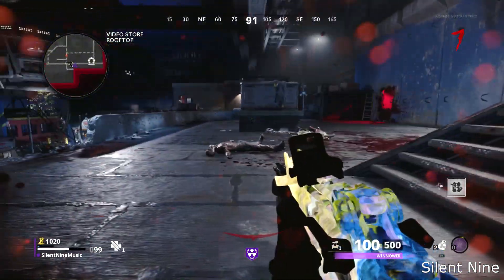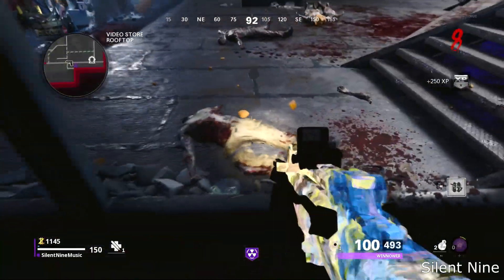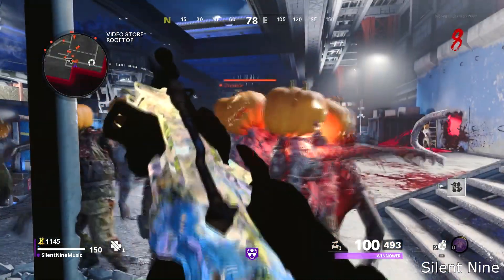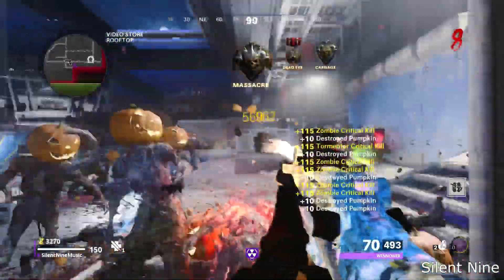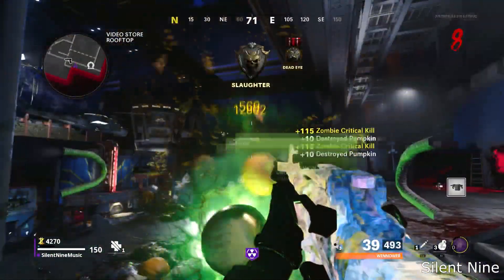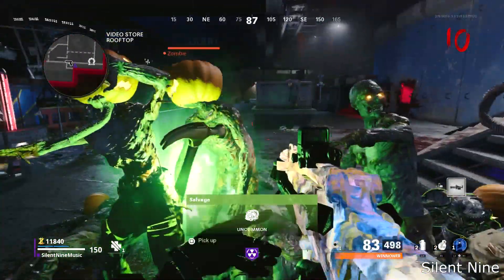This glitch is going to be tricky to do at first, but once you get it down, it's very, very easy to do. Once you're in this spot, it's very good — all the zombies will pile up in front of you. You're going to be able to kill zombies and get easy headshots. You will be able to pick up all the items that drop if they're close enough, like the pumpkins. This is definitely one of the best spots on this map. If you want to get out, simply activate Aether Shroud and you should be out of the glitch.